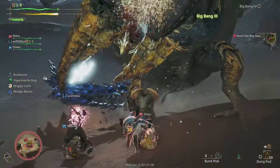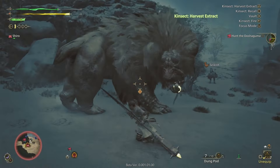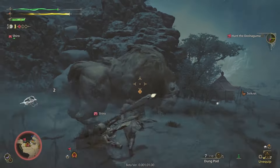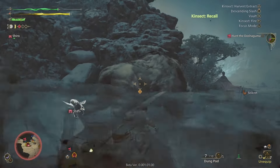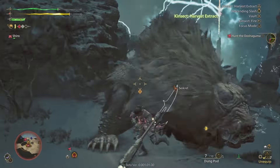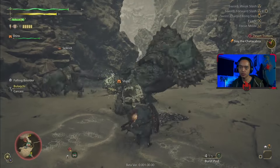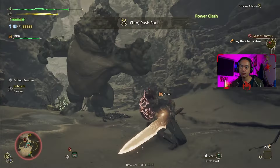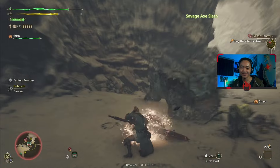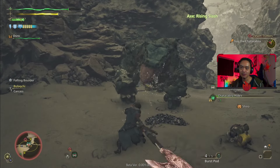Gonna have to do it the good old fashioned way, which is just mashing the circle button or the B button if you're on Xbox. The Insect Glaive's extract move is different in Wilds because the L2 button is now defaulted to Focus Mode, which meant the devs had to move the input to holding down R2 to fire the Kinsect in the direction you want. I believe almost every weapon has something new in it.